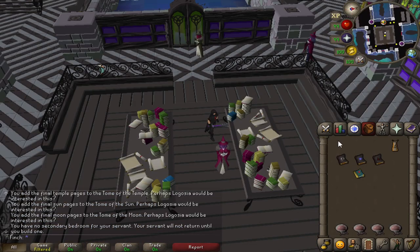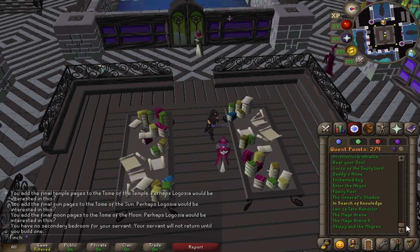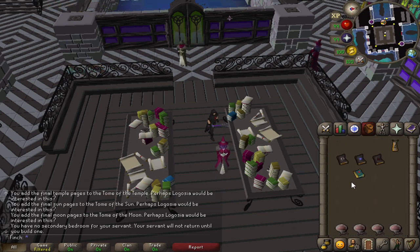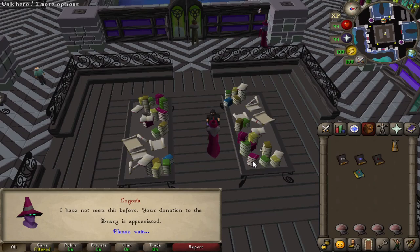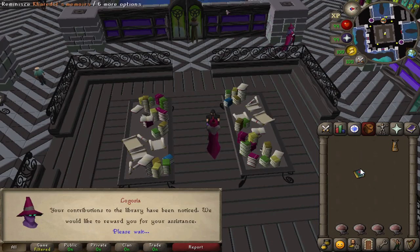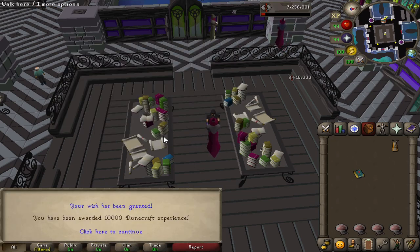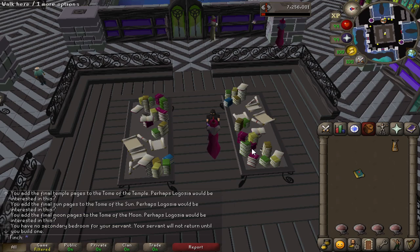Randomly decided to do the In Search of Knowledge mini-quest as it's the very last one I needed to complete, so I thought just for neatness it would be nice to have everything in green. I ended up going to Serachnus for the pages and got 4 giant egg sacs, which is kind of nice because I'm running low on red spider's eggs. I think I can just use these on Lugosia and you get an XP lamp — just 10k XP, which isn't much but better than nothing.